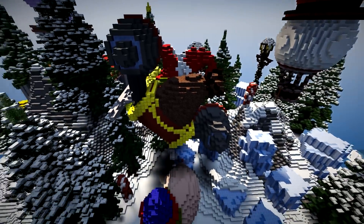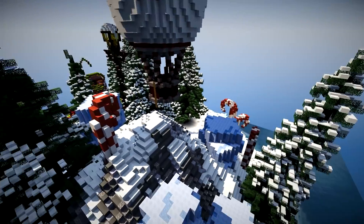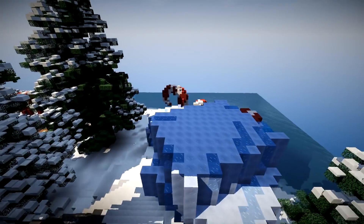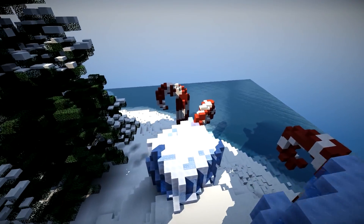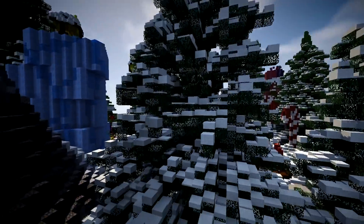It looks like a steampunk jet-propelled 21st century sledge for Santa. Absolutely love it. There are loads of these little candy canes everywhere, which I think are awesome. Really difficult to make this little curve, but they've done that well. Red and white stripes — that is one of the simplest things.